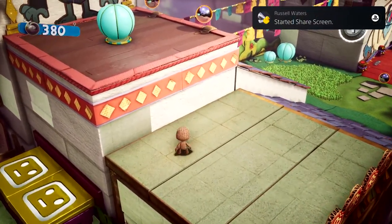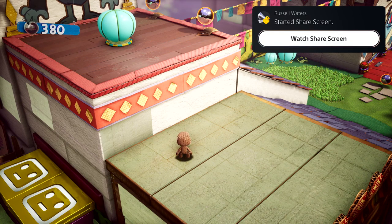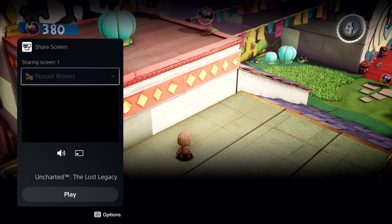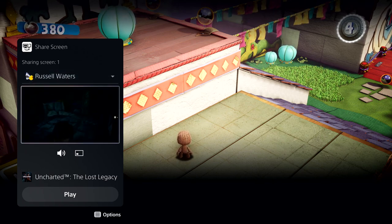Parties take on an expanded role with PS5, and they now provide persistent spaces to connect with groups that you play with. I have a couple of friends chatting away in the party, and one of them has started sharing their screen with the group. Looks like they're playing Uncharted: The Lost Legacy. We can chat while we play, and I can watch their progress as well.